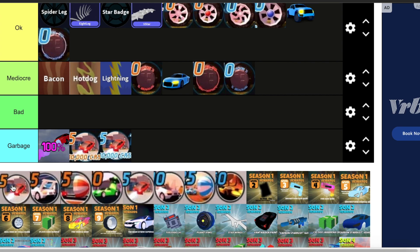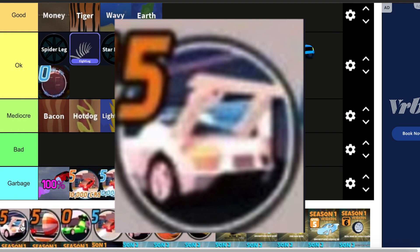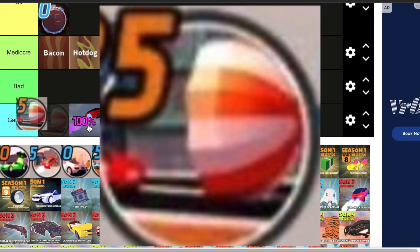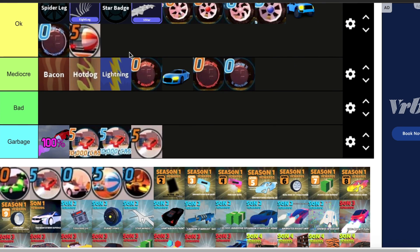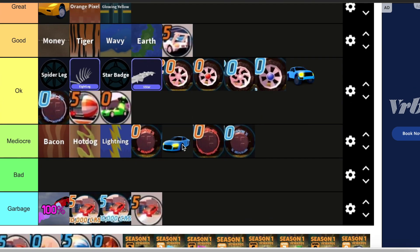Moving on to Season 4, the worst season. We have Rocket Fuel — it goes in garbage. Then we have the Robot Wing spoiler — this spoiler looks very good. Then we have the Parachute Spoiler — it's alright, but I don't really care for Parachute Spoilers because they kind of block up your screen. Then we have the UFO spoiler — this one's okay, I don't really care for it.